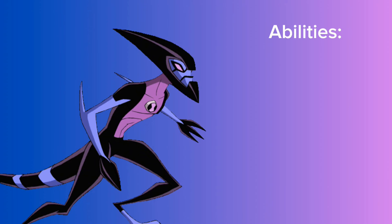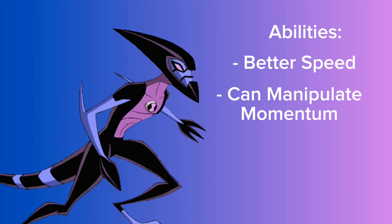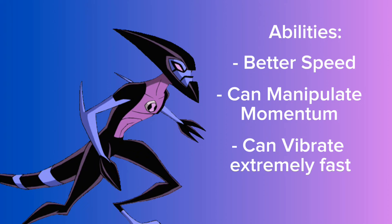For his abilities, he still has super speed — way faster than before. He can now manipulate his momentum, velocity, and essentially everything speed-related with the exception of kinetic energy — kind of like the Flash. Speaking of the Flash, he also shares a similar ability: he can vibrate at really fast speeds to phase through things temporarily, though not like an Ectonurite or Big Chill. He can't do it constantly or he'll pass out from energy drain.